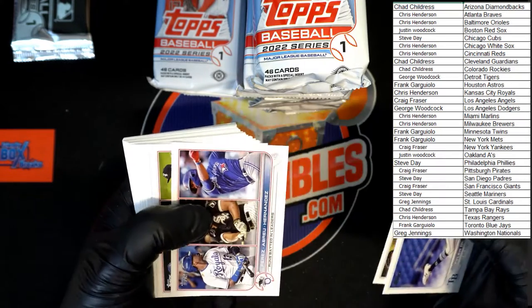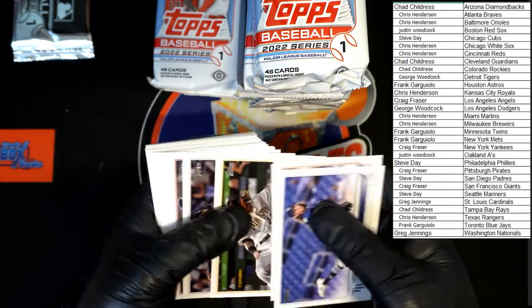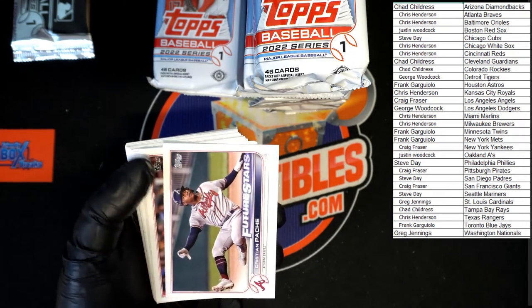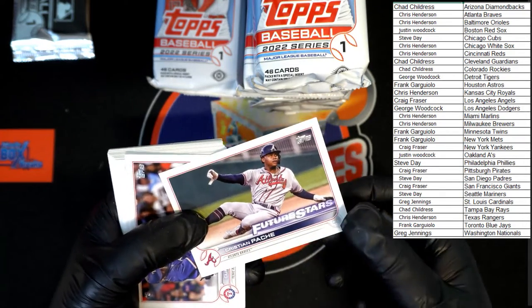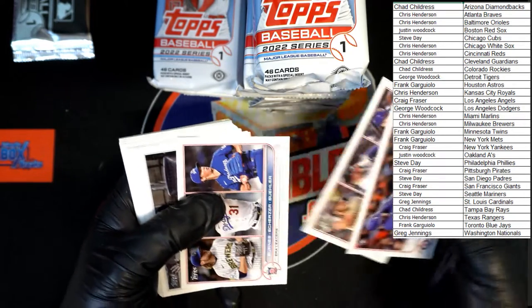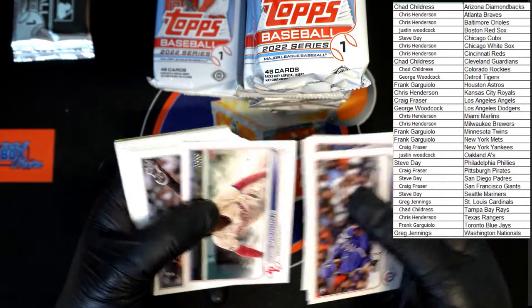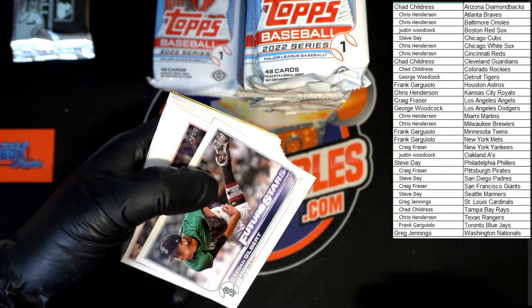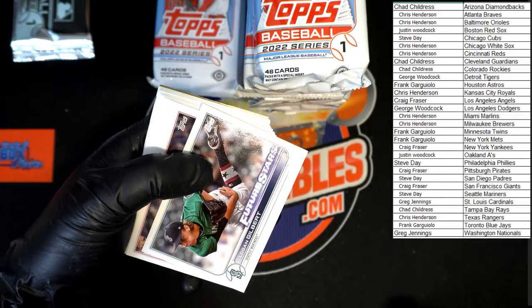McGill, walk-off water. We got Apache future stars right there. Claude Braves — Chris H. Curtis Terry. Looking Gilbert future stars going to the Mariners — that will be going to Steve D.